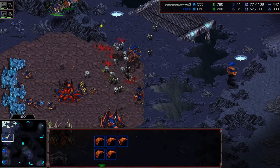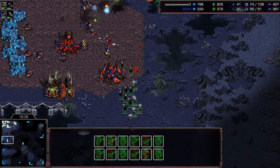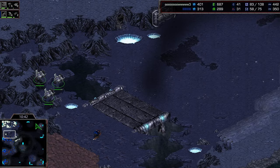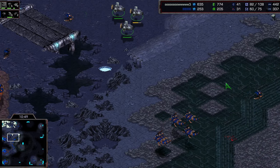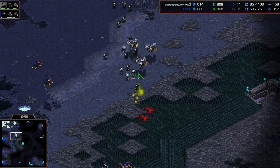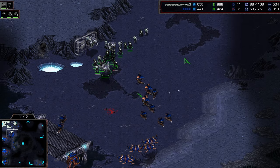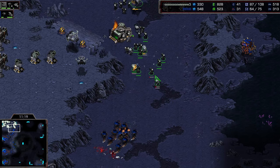Some guardians finish up on the high ground doing work, but the valkyrie is going to potentially shut this play down. A few hydras pop out and need to deal with that valkyrie. Generally how these games go — if you don't kill right away with the first guardian morph, you're unlikely to do anything as time goes on. But Zealot grabs a lurker aspect; we'll see if he can morph lurkers because things are coming to a head.